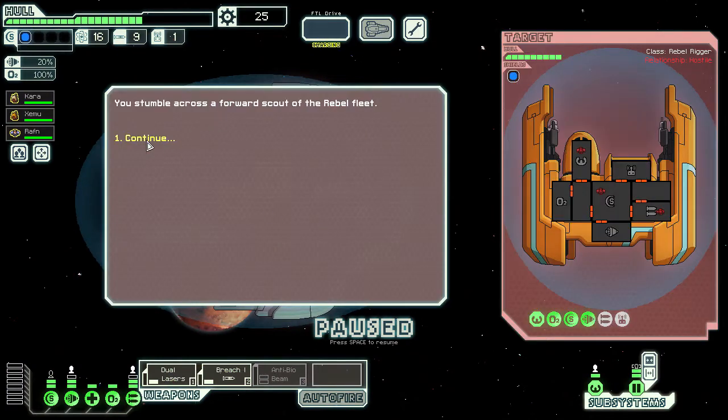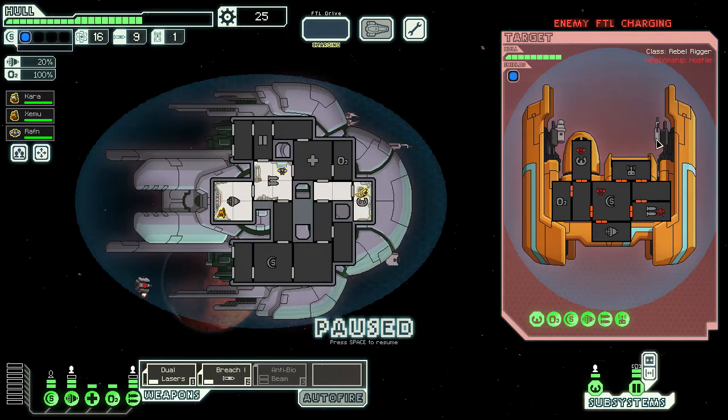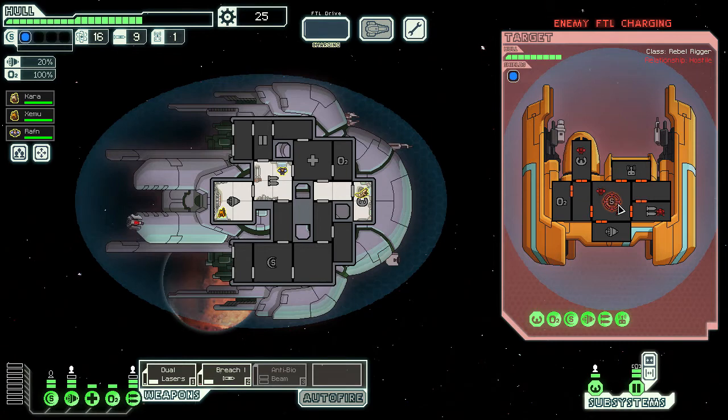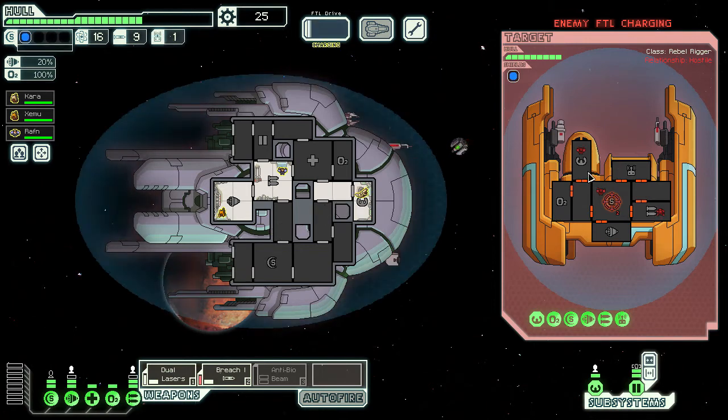We've come across a forward scout of the rebel fleet. They've also got a combat drone, a missile, and a basic laser — fairly well-equipped ship for early game on normal. Same strategy again, I think it'll still be the best way to go. We need the scrap here so we can get the second shield online — I think that's going to save us a lot of damage.